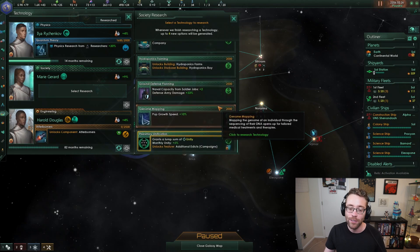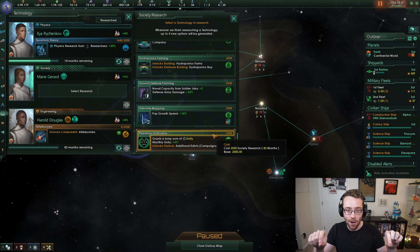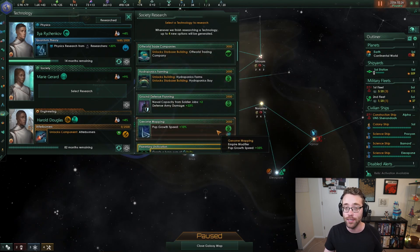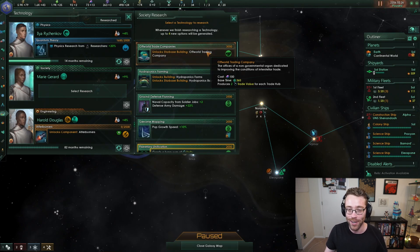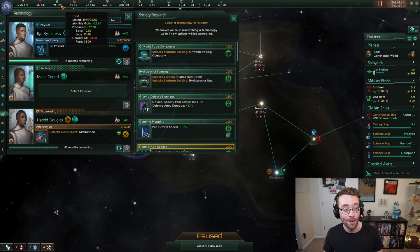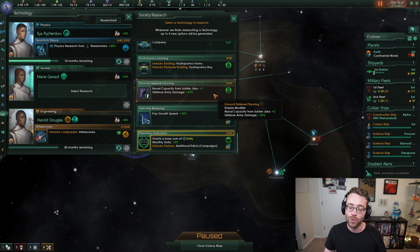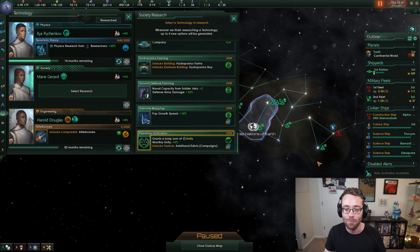And for our society research, we have something a little bit special here. We've unlocked what's called a reserved technology that will sit here forever - we will always have it as a fifth option until we're ready to research it. We don't have to research it just yet; we can choose to if it makes sense for us, or take one of these other options instead. We've got a whole slew of option choices: we've got the off-world trading company, which gives us trade value; a hydroponics bay that allows us to produce more food on our planets, which could be kind of useful because we only have a surplus of 25 food per month. We've got ground defense planning, which would increase the strength of our planet defenses - I'm going to skip that one.